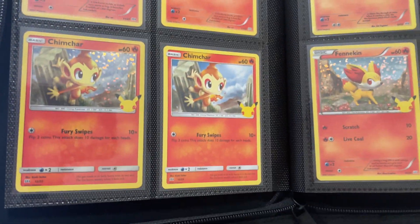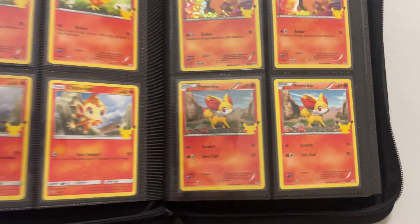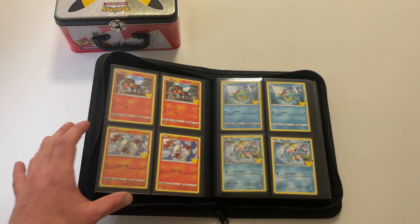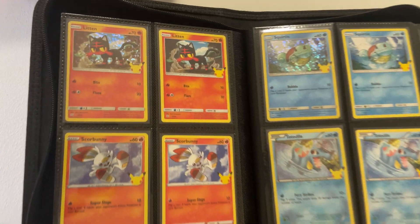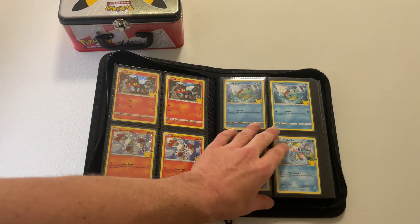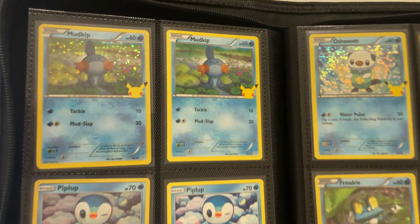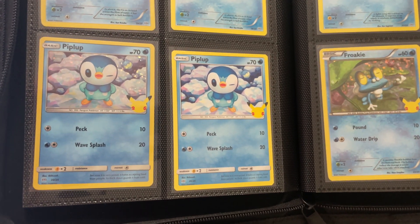The Macca's promos had one of each starter plus Pikachu as well. The Pikachu was a rare card of the set. What's your favourite card from the Macca's promo set? The Pikachu looks pretty cool, just winking into the camera.